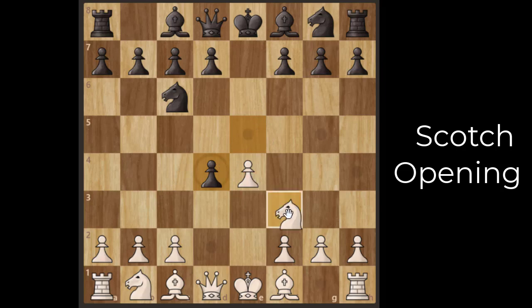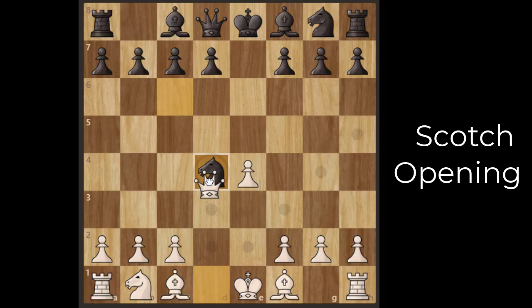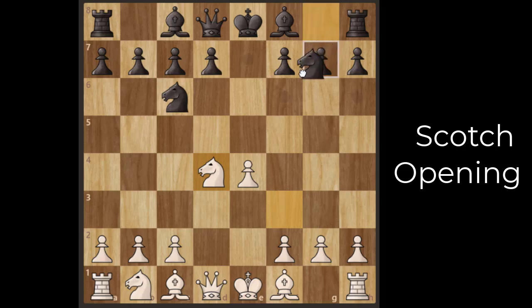White's knight takes that pawn on d4. Now black has a few options. If black takes the d4 knight with his own knight, white recaptures with the queen. This is not a good option for black because the queen develops with tempo. The best option for black is to play knight f6.